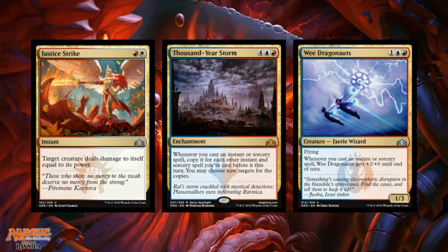Justice Strike is one red, one white for an instant uncommon. Target creature deals damage to itself equal to its power — great removal at instant speed. Inexpensive removal is always welcome, and this will definitely see play in limited, sealed, and potentially constructed as well.